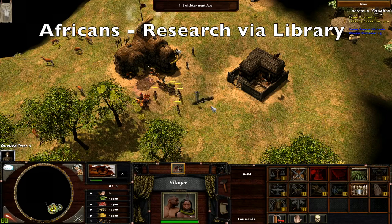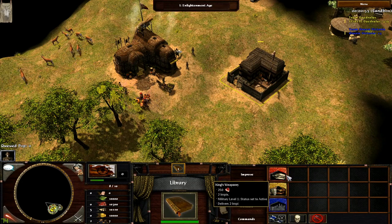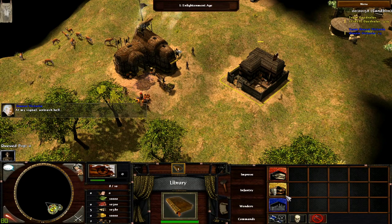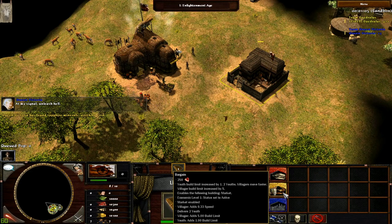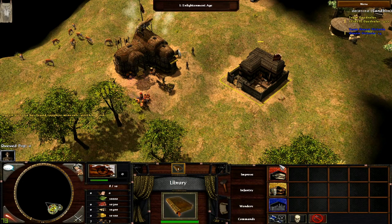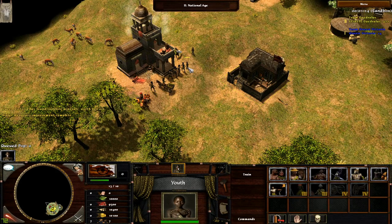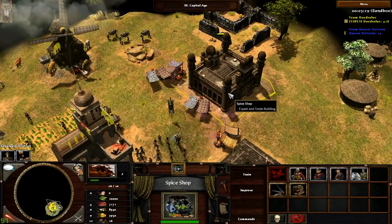Moving into the African culture, we have quite a few unique abilities. Aging up is done through the library that has three different tech lines: the red tech which unlocks military units and buildings, the yellow tech line that unlocks economic upgrades and buildings, and finally a blue tech line that unlocks several buildings such as the church and its techs. So even if an African civ is age 2, it doesn't necessarily mean that they can build barracks and churches. As a quick demonstration, if we get two red techs we'll be age 2, but if we get a villager over here, we can't actually build those.